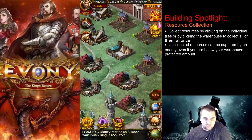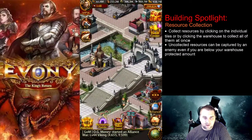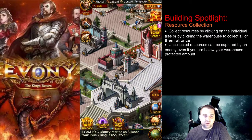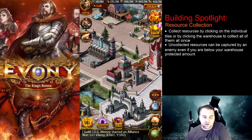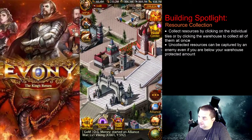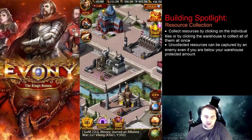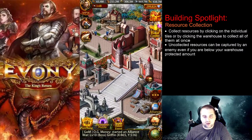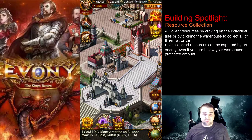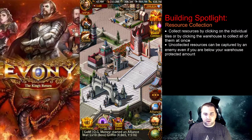For resource collection, little bubbles pop up on top of resource tiles when they are ready to be collected, but the easiest way is to click the warehouse, which collects all resource tiles in your city at once, plus some gold from your subordinate cities. Note that anything uncollected — if you are unbubbled and attacked — is up for grabs by the enemy, even if it is below your protected food amount. That's why players go around hitting inactive cities that don't have actual resources left beyond the protected amount, but do have uncollected resources.